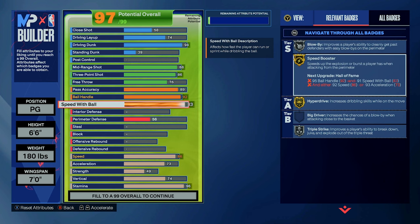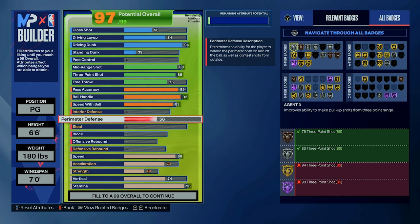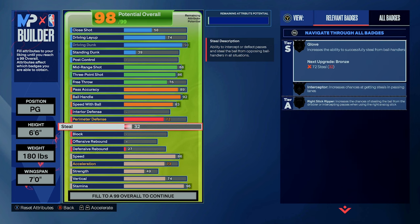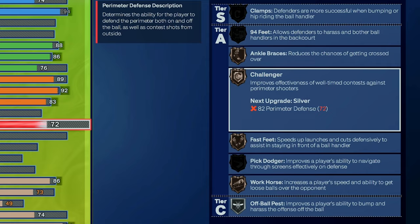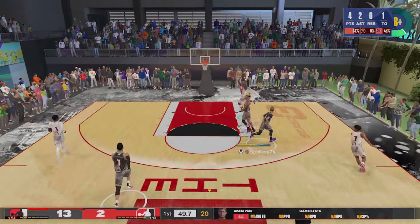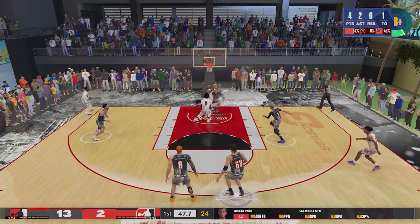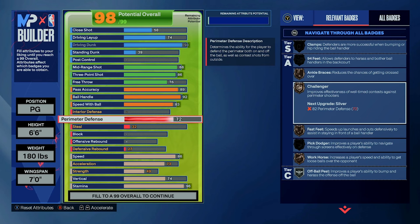As I mentioned earlier, if you're looking for a defensive build this isn't it, but we do have a little defense to hold our own. I upgraded perimeter defense to a 72, which unlocks Bronze Challenger and Bronze Fast Feet — both badges are worth targeting and it's not much of an investment, but it will help you stay in front of the ball. You can get abused in the paint under the rim, but as long as I'm positioned correctly with my hands up I can still get some stops, and it's not likely I'll be under the rim often so I didn't want to invest too much.